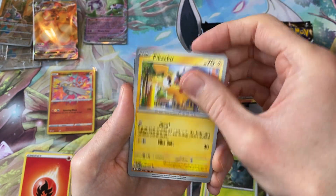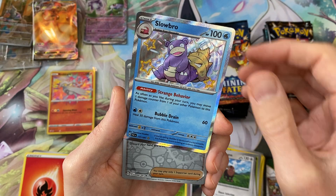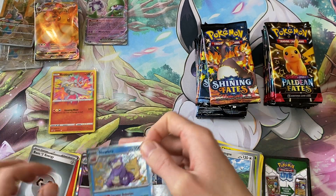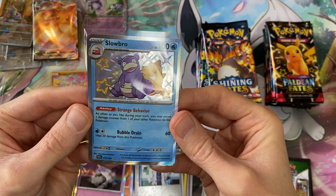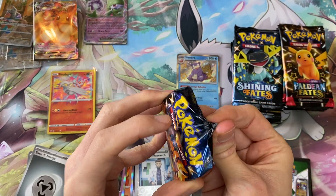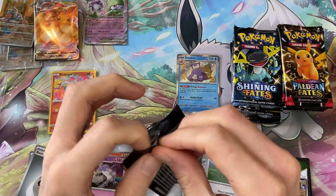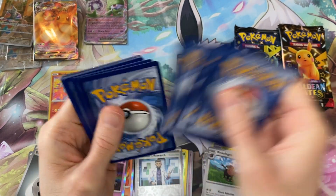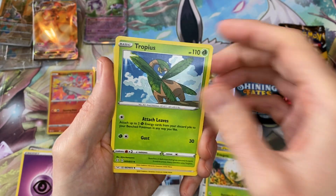I think this is the second pack. We get a shiny Slowbro with nothing on the back, so we'll sleeve that up. Shining Fates — one of the big cards in the set being the Charizard, the shiny Charizard. But then you can say that about quite a lot of sets really — that the big card is the Charizard. You can say that about Paldean Fates as well, the special illustration rare Charizard.